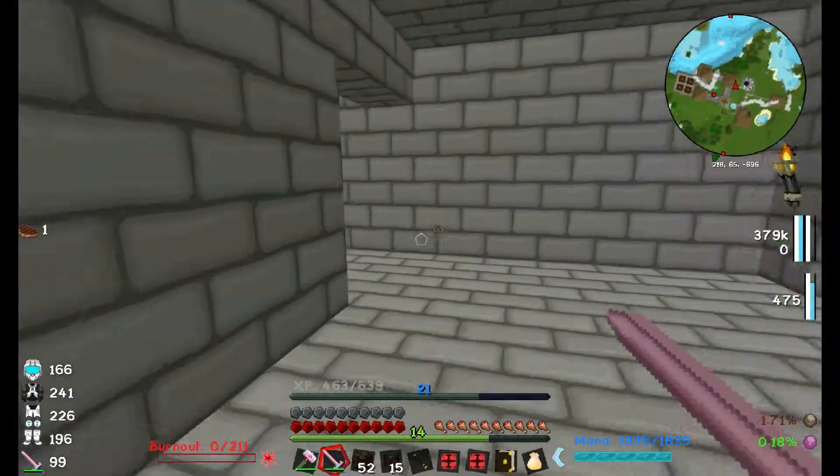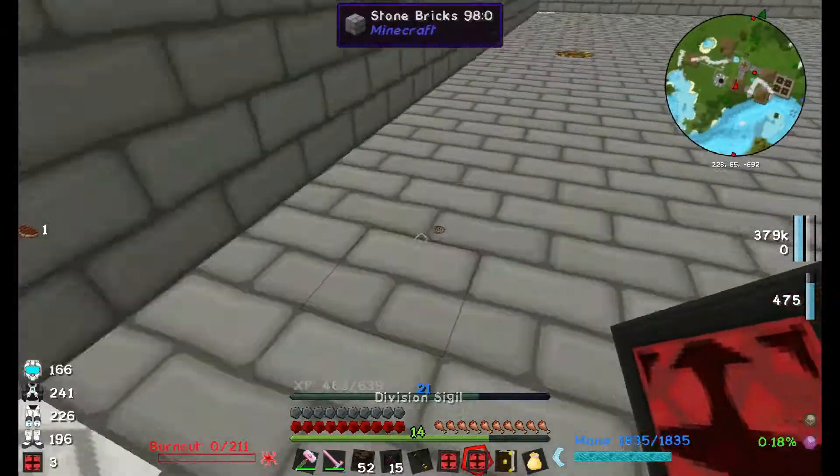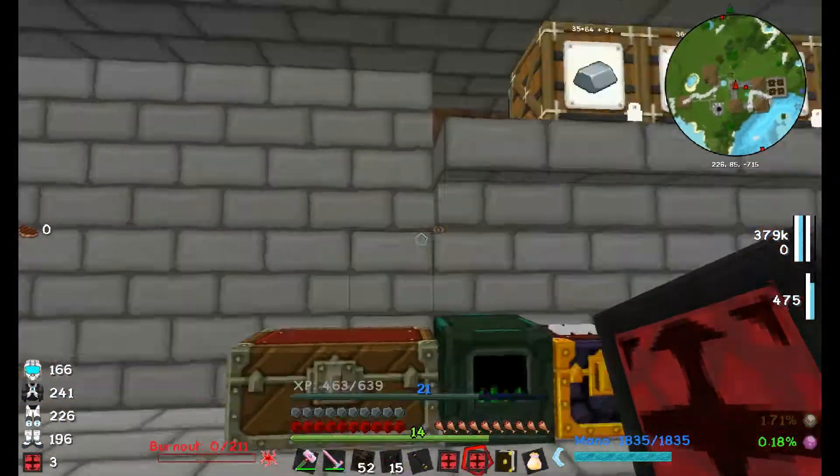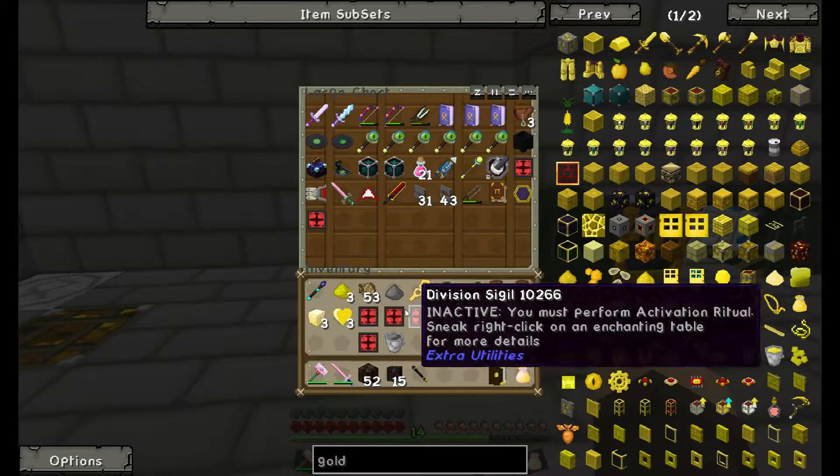We have three nether cubes now — this is actually really easy. I didn't think it would be this easy to farm all those nether cubes. I thought the Wither boss would be a lot harder, so I prepared a lot, but apparently you just have to trap him in a ceiling. There are so many divination sigils now — I spent ages trying to find one but we actually have loads now.